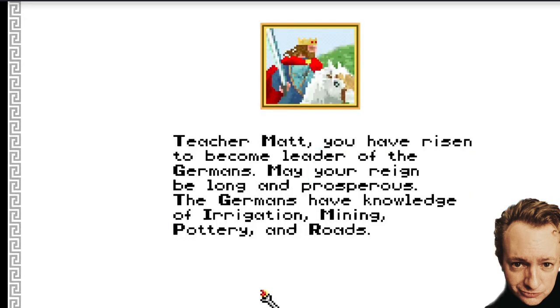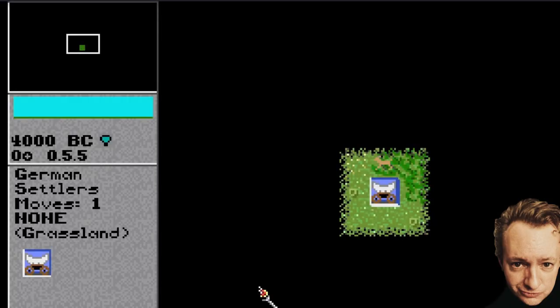You get an introduction screen: 'Teacher Matt, you have risen to become leader of the Germans. May your reign be long and prosperous.' Prosperous means lucky, with good fortune in the future. The Germans have knowledge of irrigation, mining, pottery, and roads. Every civilization starts with irrigation, mining, and road-making. Each civilization also gets a free extra technology — the Germans have pottery.